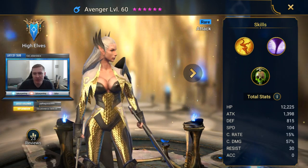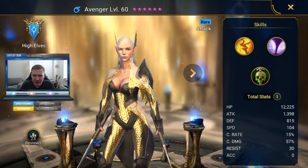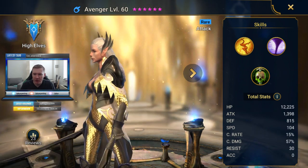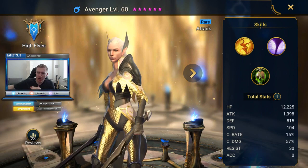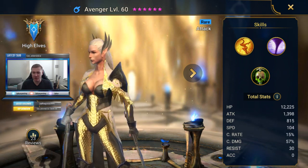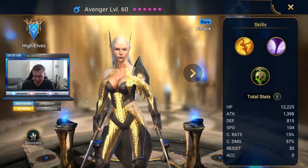Get the notepads ready, get ready to pause and rewind, and let's jump into it with the Avenger of the High Elves faction. She's an attack champ and she's pretty interesting. I'm familiar with her — I pulled her fairly early in the game, and she's also farmable. Her base HP is pretty on par for a rare attack champ, her base attack is pretty nice hovering around 1400, and her base speed is 104, which is really nice and will be pretty easy to scale up.